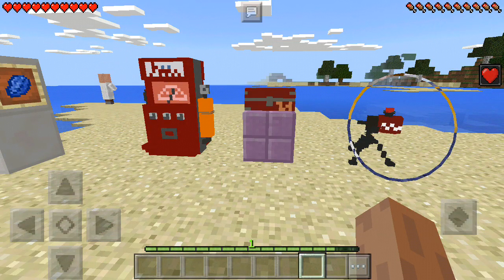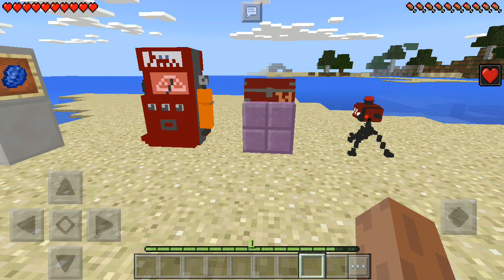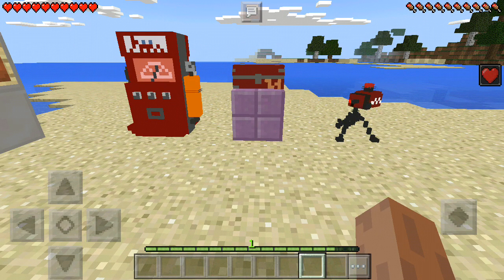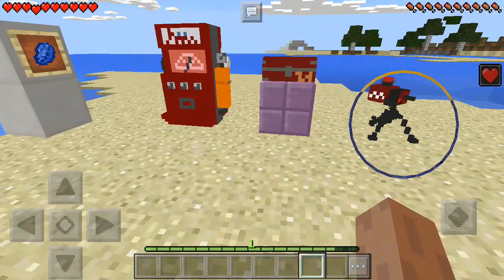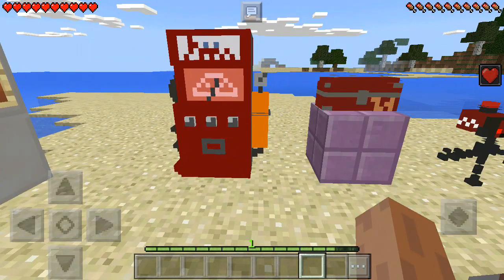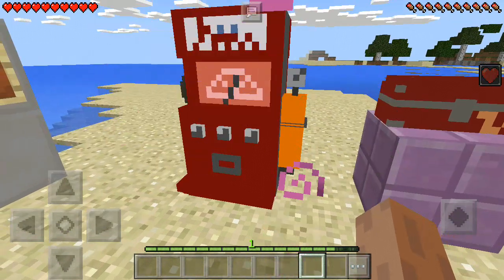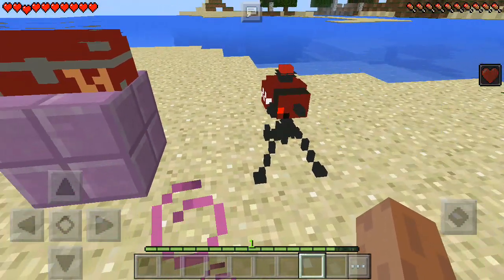Welcome back, Cleo here! Today we've got a new cool add-on: the TF2 add-on, which is basically the Team Fortress 2 engineer's mechanics. We've got some cool machines built by the engineer in Team Fortress 2. We have the healing machine, the toolbox, and the sentry.